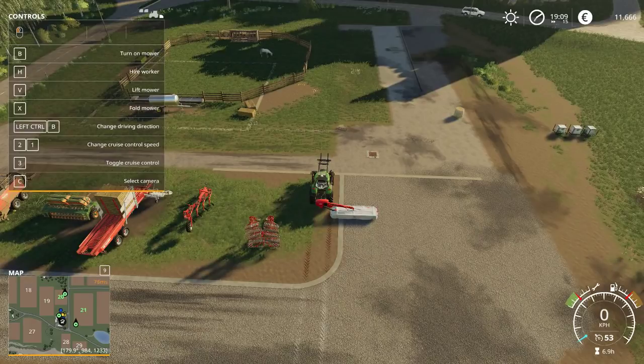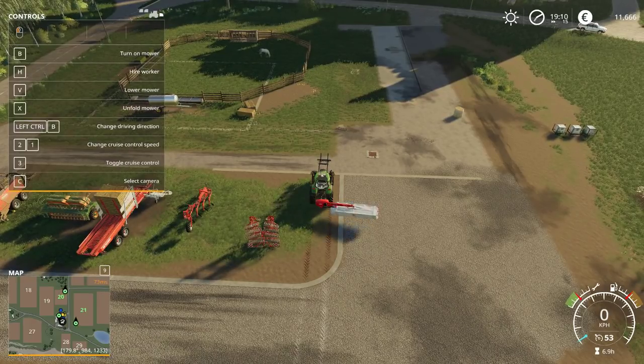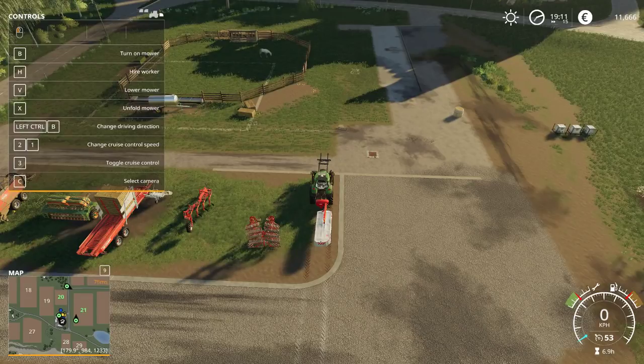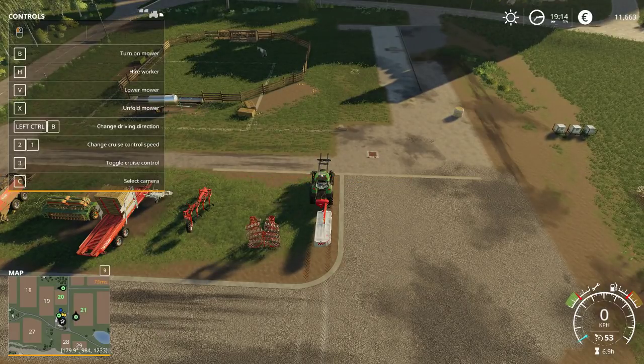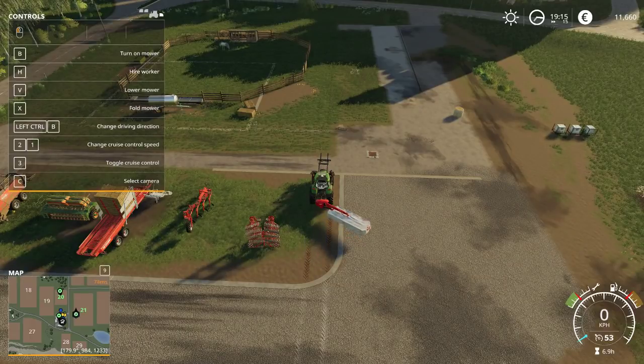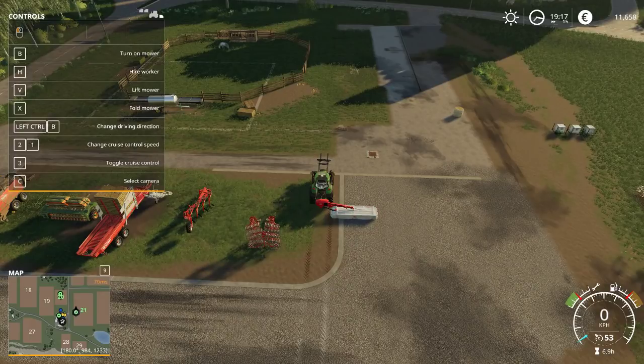I think grass is what you feed sheep — maybe cows. It lifts back up. What the hell am I doing with this thing? I don't remember what I did before that worked. I would think I need to lower it. It says to unfold it. I don't want to unfold it. Now I want to turn it off, and it says you need to unfold the tool. But when I unfold it, it goes in a different place. You have to just wait. There's no hay crops, so it must be the same.